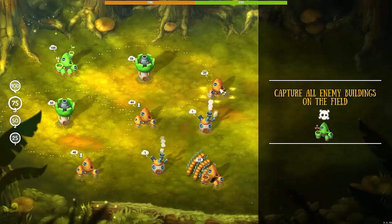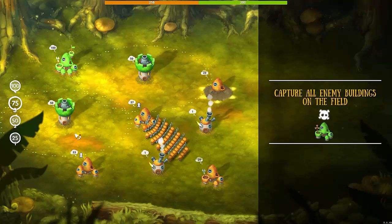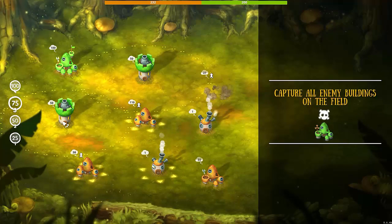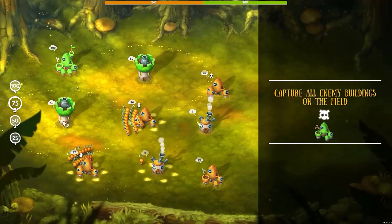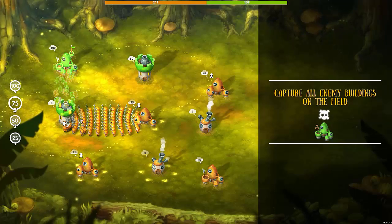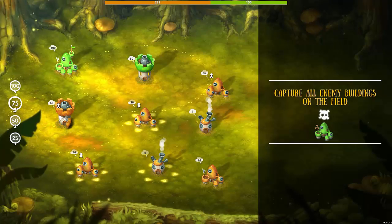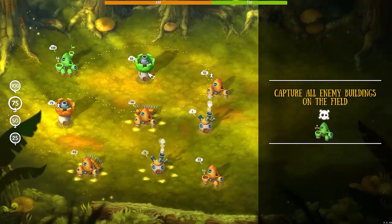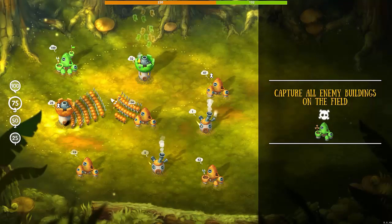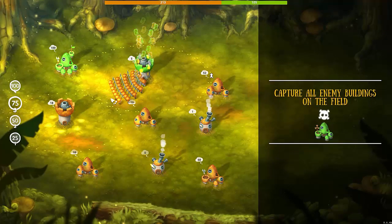I'm going to move all my people from my right-hand building into my center one. They're already getting attacked, so that was probably a bad idea. I'm sending 100 people into the first tower, 160 people into mine, and 50 people into my second one. Those forges are just powerful. 50 people against 50 for a tower — not quite enough, because you lose quite a bit on the transition.